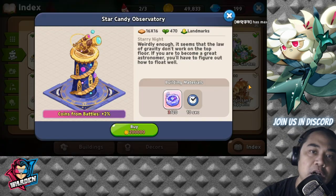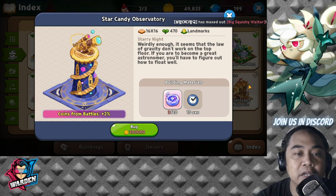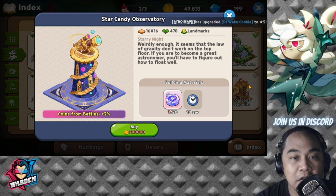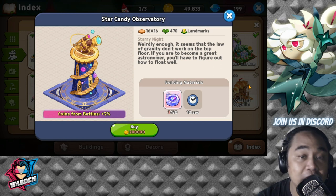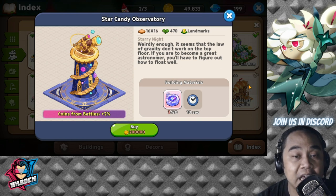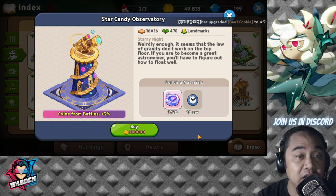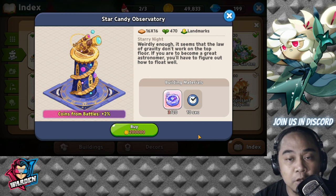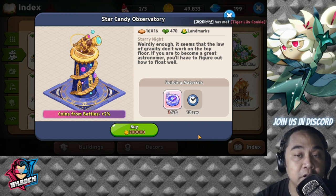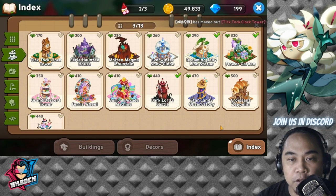Next would be your Star Candy Observatory. This will actually give you more coins from your battles, starting at two percent. All of these landmarks are upgradeable, so you can scale up the percentage they give you. This one is at 200,000 gold, and it also comes with other materials needed to spend for this landmark.